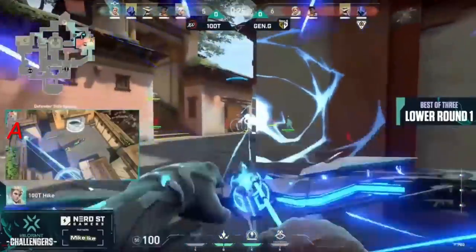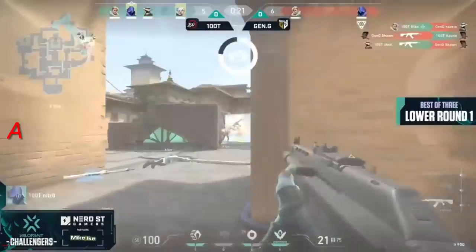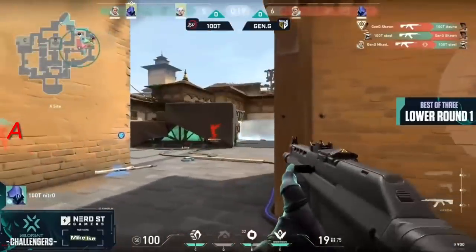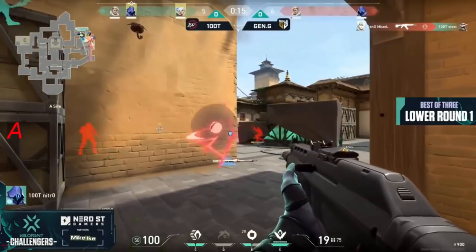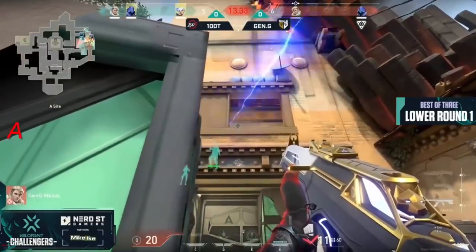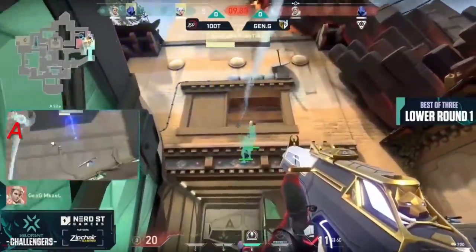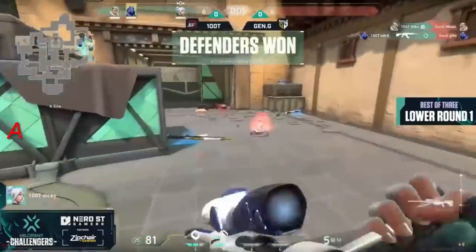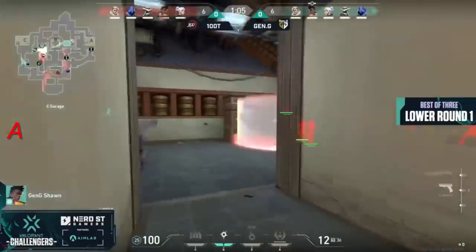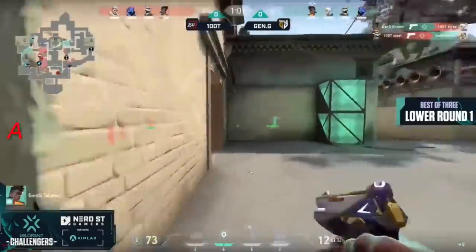That does not feel great — having those knives down, operator also taken out. Kusta and Hiko gonna find that the imposter will fall as Asuna goes down almost immediately in response. A 3v2 for 100 Thieves, and you have to plant the spike here if you're Gen.G — you're running out of time and you know the push is going to be coming out onto the side of Hiko.